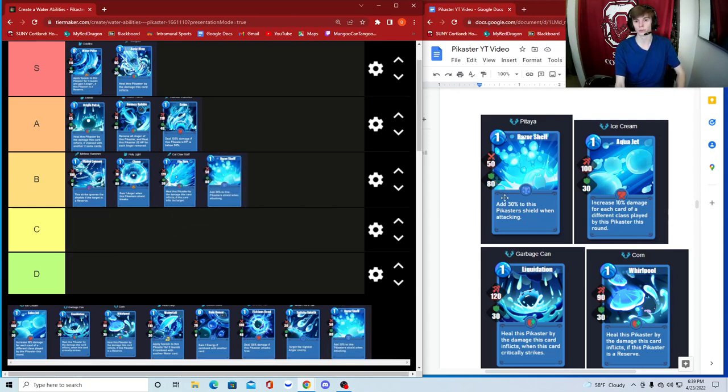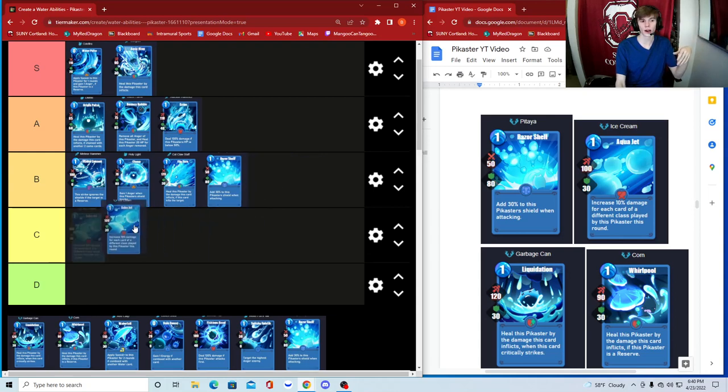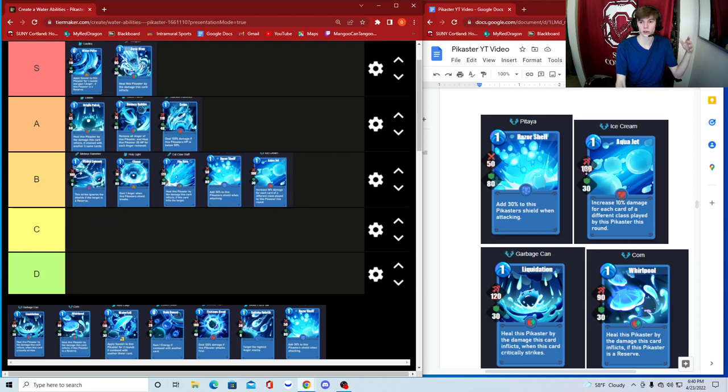Ice Cream — increases 10 damage for each card of a different class played by this Pikaster this round. It does 100 damage with 30 shield. 30 shield is just okay, and the damage boost requires you to play cards that aren't water — so if you're running a pure water Pikaster, this won't do much extra damage. I'd put it at bottom B, maybe C depending on further context.